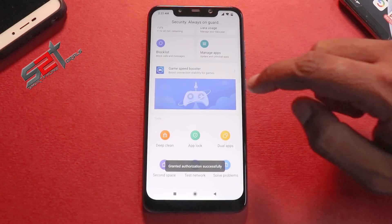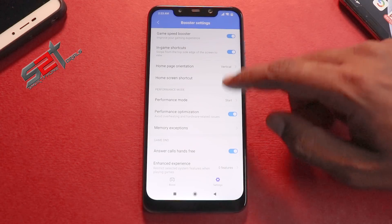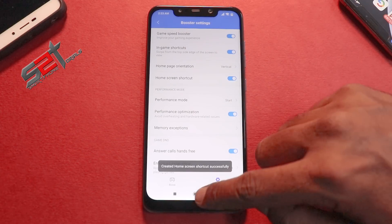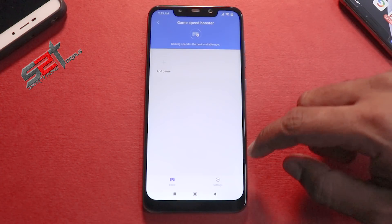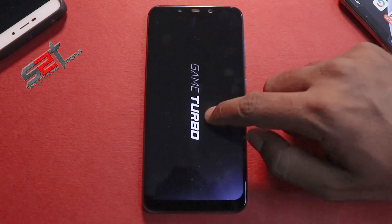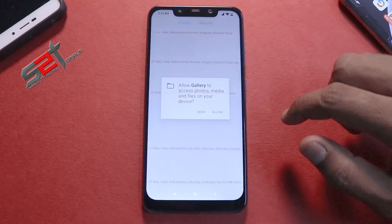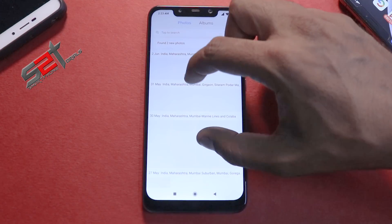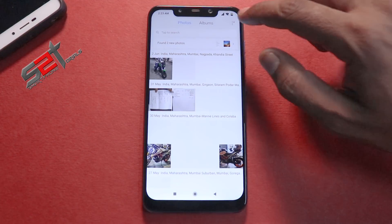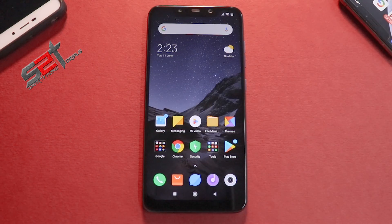If we go to Security we can have a look at Gaming Turbo mode — I don't really see any major changes there. We still have the blue icon. Checking the Gallery, we have the similar month view with no major changes, and no sky option in this particular beta. More or less, this is an incremental update to the previous closed beta.